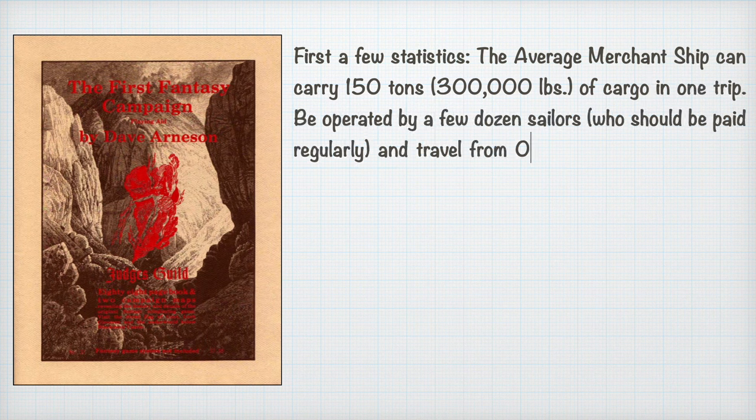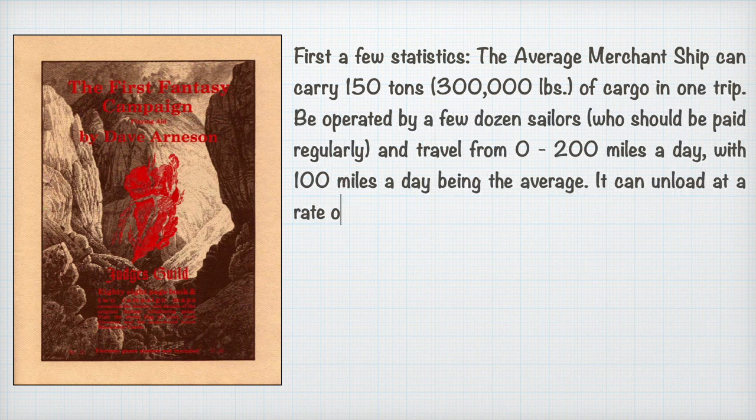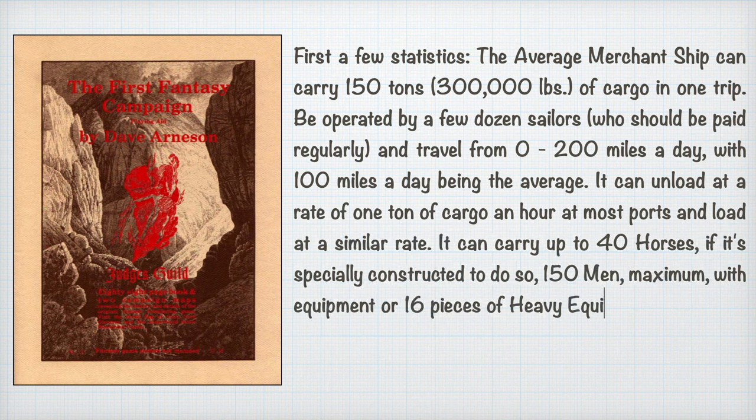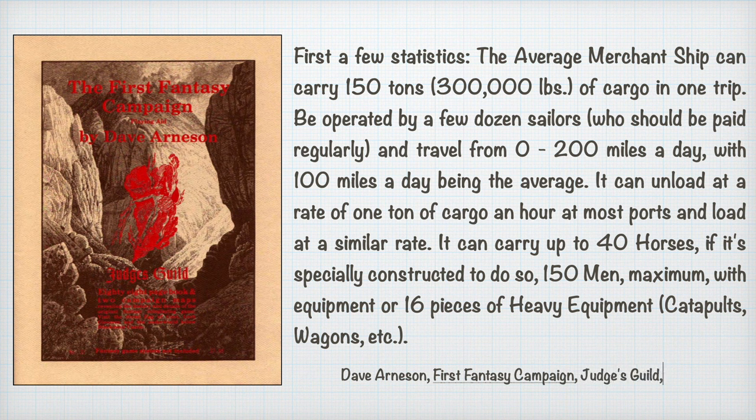The average merchant ship can carry 150 tons — 350,000 pounds — of cargo in one trip, being operated by a few dozen sailors who should be paid regularly, and travel from 0 to 200 miles a day, with 100 miles a day being the average. It can unload at a rate of 1 ton of cargo an hour at most ports and load at a similar rate.